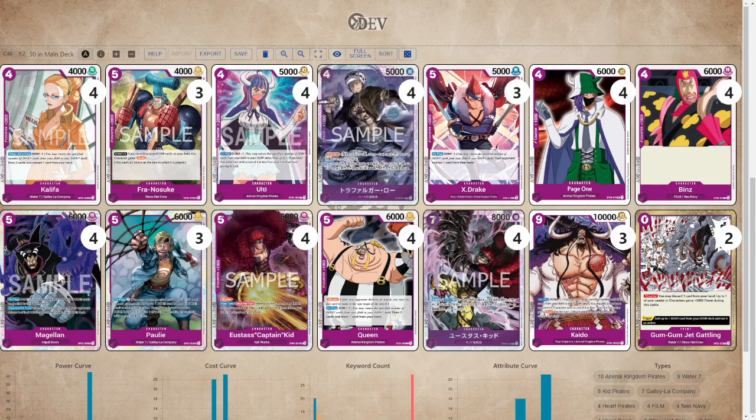Because when you start returning DON back with cards like 7-cost Kidd or 9-cost Kaido, you need to start generating your DON back without having to lose life from your leader's effect, so those are very, very powerful. Kidd and Magellan are your really strong mid-game cards, and then your Kaido and your 7-cost are just going to take you through to the late game.